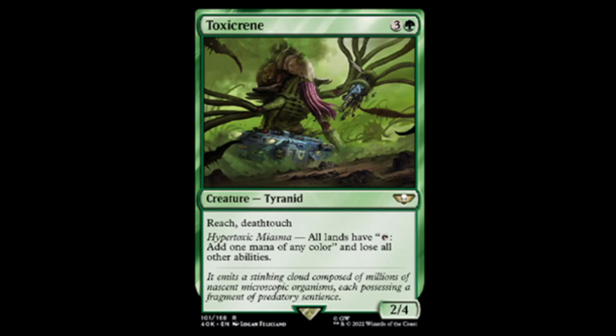Next we have Toxicreen — green and three for a two-four with reach and deathtouch. Hypertoxic Miasma: all lands have 'tap, add one mana of any color' and lose all other abilities. Wow — if your opponent's playing Painbow this would probably help them, except if their lands have anything cool going on, they lose that.